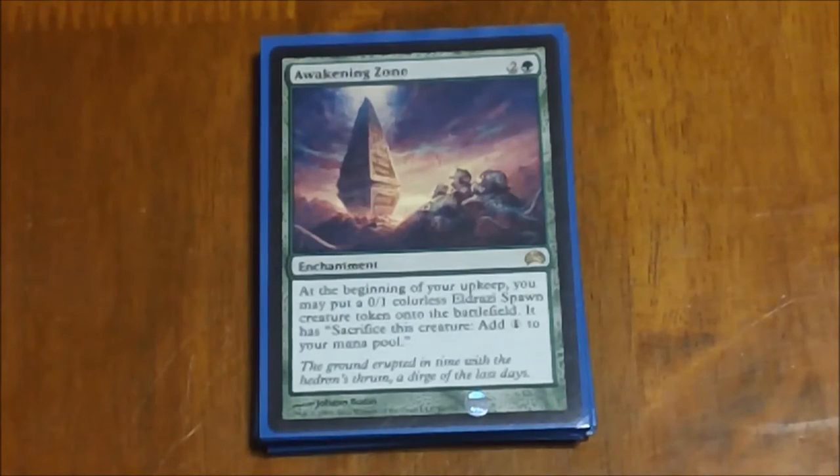Awakening Zone is another one that's kind of slow for the deck, but it gradually builds up usefulness over time. At the beginning of your upkeep it gives you a 0/1 Eldrazi Spawn creature, which aren't that great, and one a turn isn't a huge help. But with our doubling token cards you start putting out multiples of them. The real use is that they can be sacrificed for colorless mana, so early on especially if you have one of the doublers in play, you're going to be getting these tokens every turn to sacrifice for extra mana to cast some of your bigger stuff earlier.